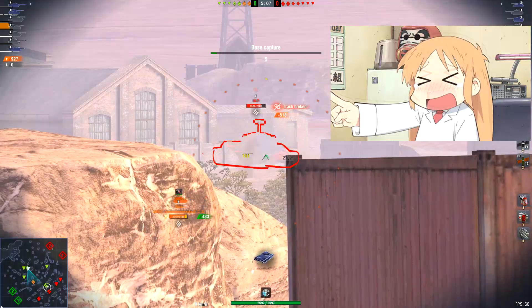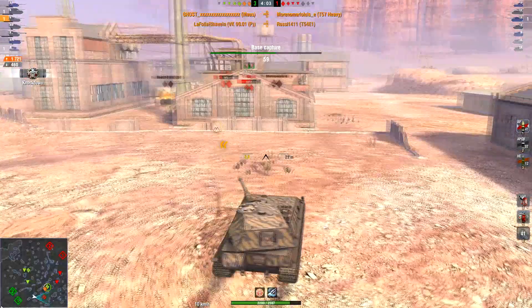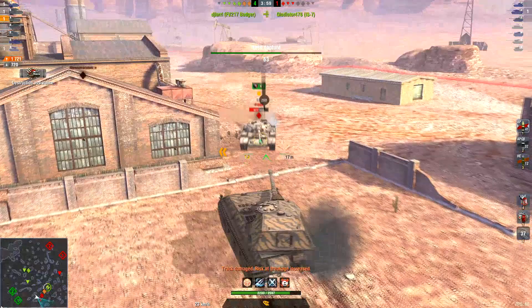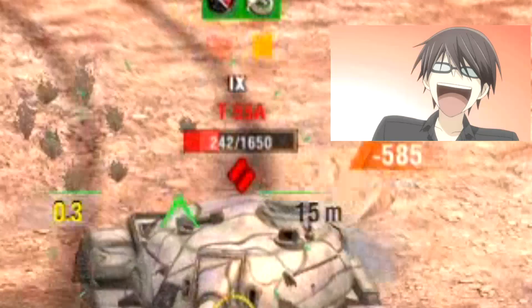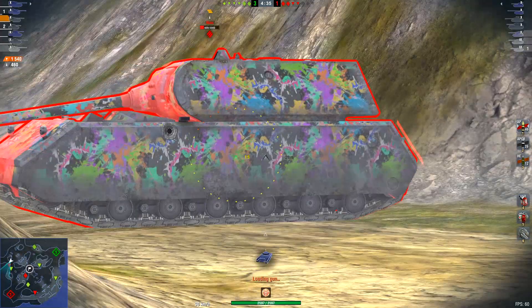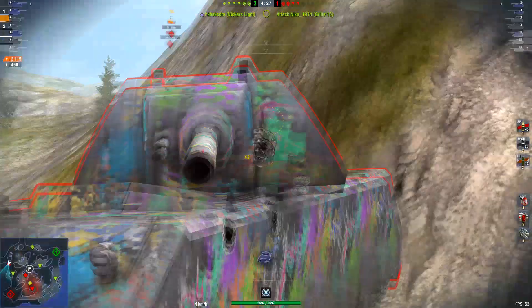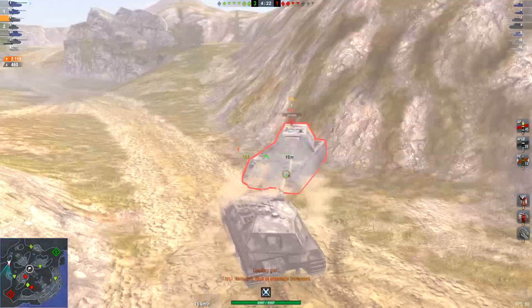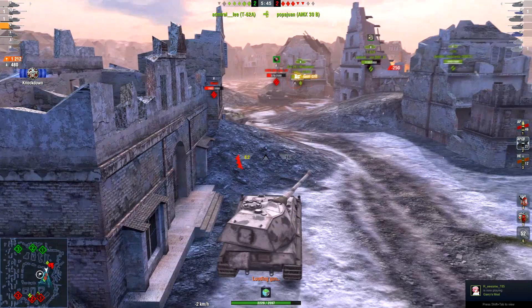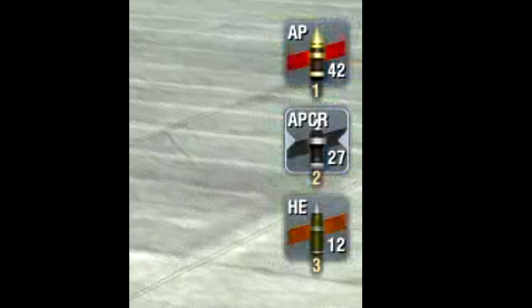Your tank also has good frontal armor, which means that anything that rams you will be totally hilarious. Despite your armor being so damn good, you can still use the ultimate unicum tactic of using stupid idiot teammates as meat shields, so scrubs can't shoot your lower plate and you can sidescrape effectively. You do this all the time to permabounce every kind of shot they throw at you. You don't expose your lower plate or charge the enemy. When some dumb fuck plays a tank with strong armor, you say fuck it and spam gold like a real unicum.